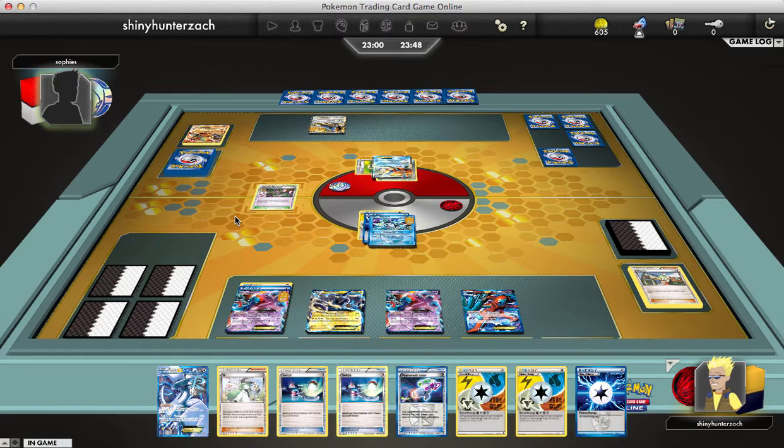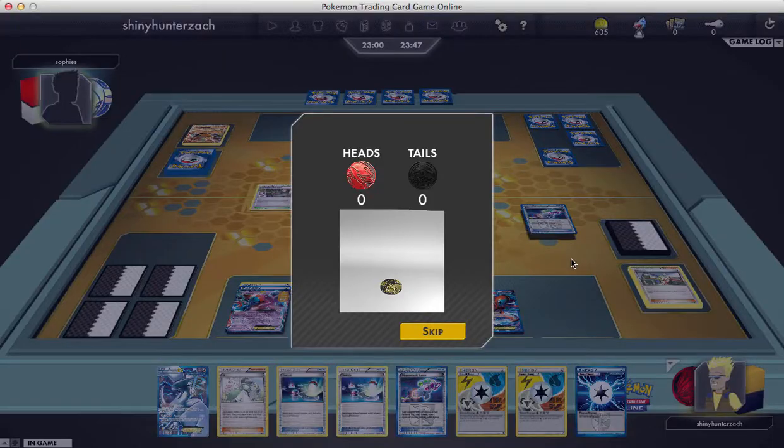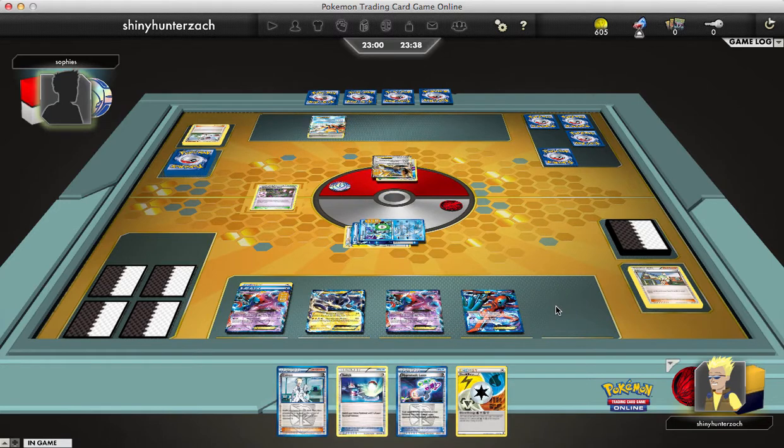He plays a card onto his Cobalion EX before using his own Hypnotoxic Laser. We are just going back and forth on the lasers. He does N me, unfortunately. I get a decent hand including a Colress and another Energy, as well as a Hypnotoxic Laser. He sets down an Absol, which I'm not too worried about — nothing on my team is weak to Dark.